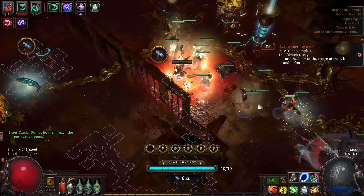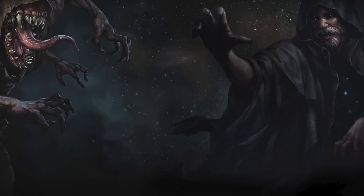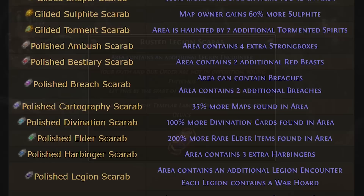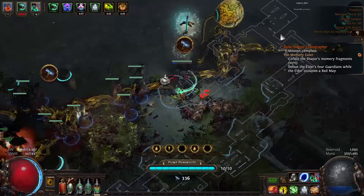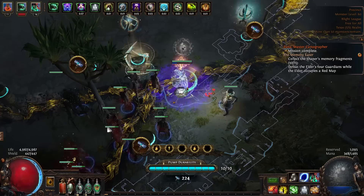There is one factor that most relevant pieces of old league content have in common: scarabs. Scarabs are primarily obtained through Jun's Master Missions and act as consumables placed in your map device to allow you to interact with specific league mechanics. For example, a Gilded Perandus Scarab will spawn four additional Perandus chests as well as contain the notorious Cadiro Perandus, or a Rusted Legion Scarab will cause an additional Timeless Monolith to spawn. As you progress through Zana's questline, you'll unlock new map device mods that you can pay a small fee to add to any non-unique map — these range from extremely valuable to borderline wastes of currency.